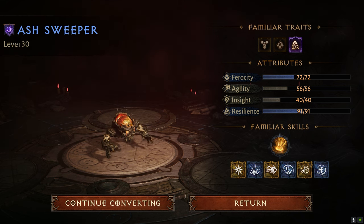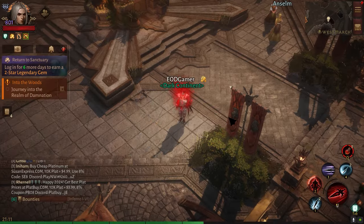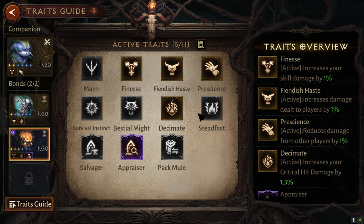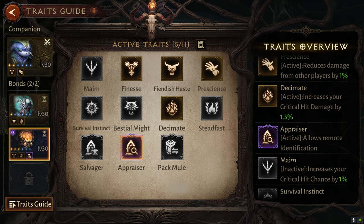Okay, so this is a very lucky one — he actually turned out to be an aberrant! How do you know whether it's an aberrant is you can look at the left side beside the name. You can see 'Ash Sweeper' is the monster itself. This purple flag is the classification — he has the aberrant classification, and very nicely also has this 'Appraiser' skill, which allows me to have remote identification. A very nice quality of life feature — I think it's huge. So I'm going to go ahead and add him into my slot.